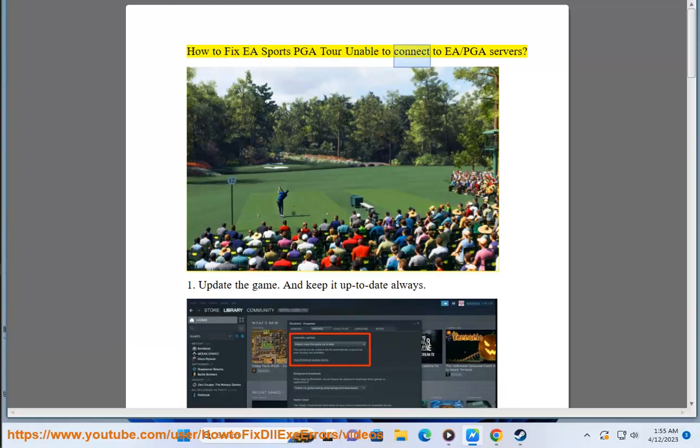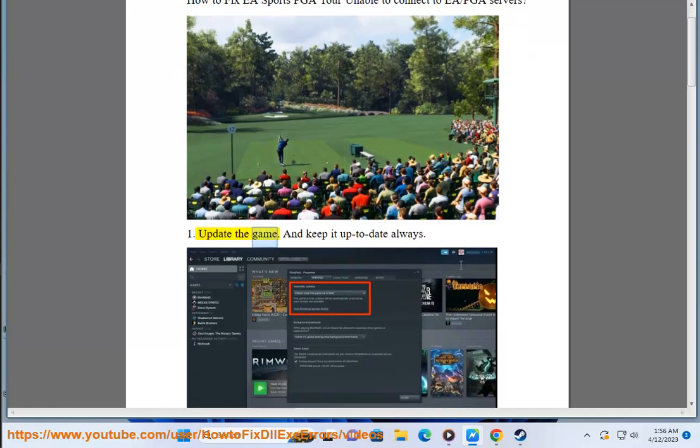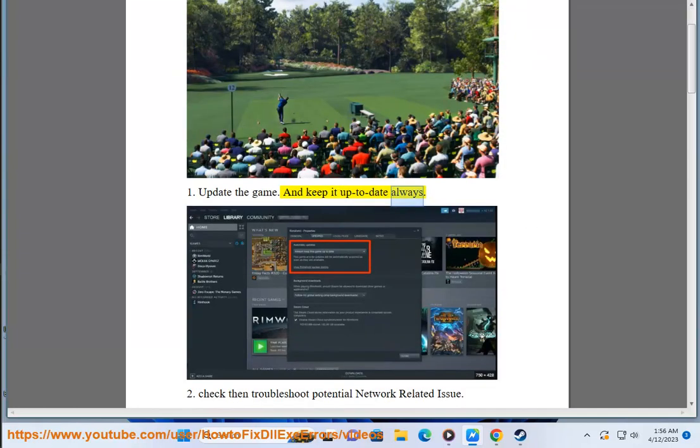How to fix EA Sports PGA Tour unable to connect to EA or PGA servers. Fix 1: Update the game and keep it up to date always.